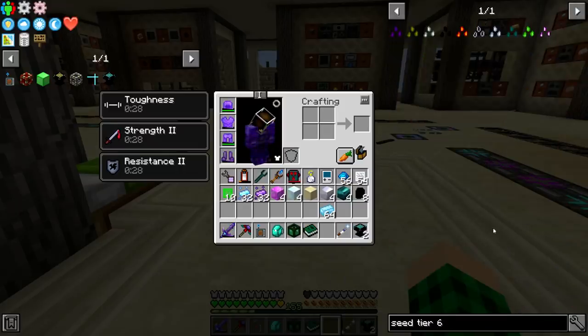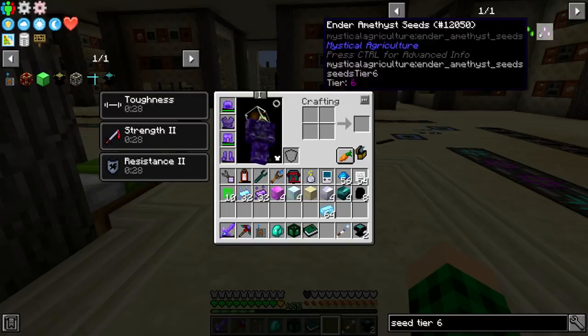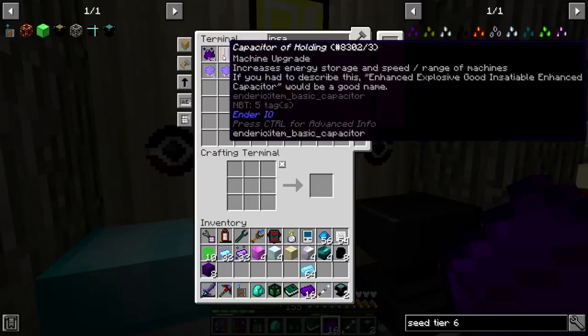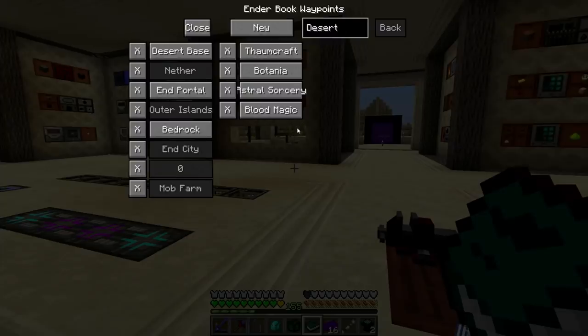So if I clear all of this, we can make the nether star, the dragon egg, the iridium, enderium, and ender amethyst. Ender amethyst is what we really need for the beginning, for the first seed, so we can make more insanium. Because I don't have enough of the infusion crystals.